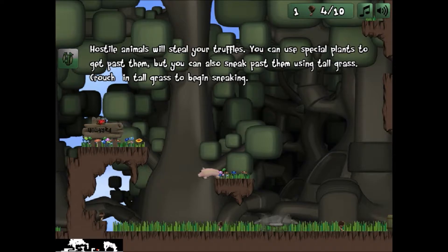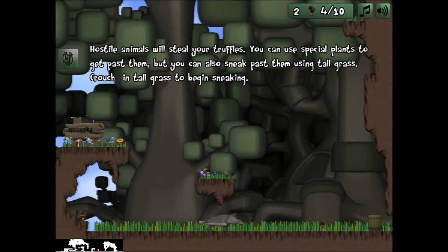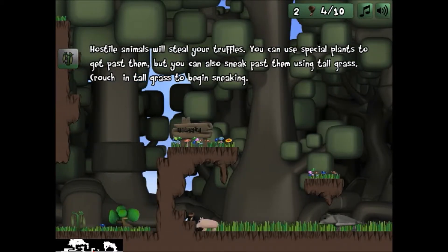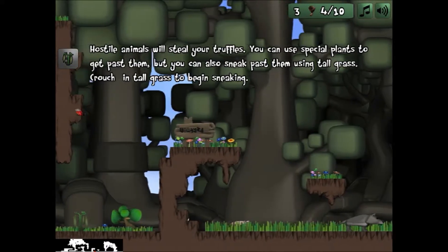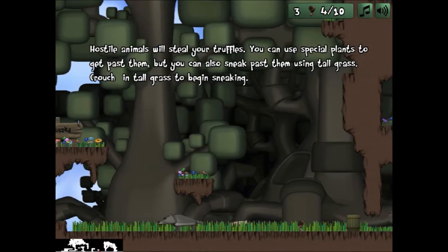But you can also sneak past them using the tall grass. I'm hovering in mid-air. This game is incredible. Okay look, we're sneaking. This is like Metal Gear Solid — just imagine Solid Snake as a piggy. Wait for him to turn around again and I can get that truffle. Let's go sneaking. Pass the wolf! What am I saying?